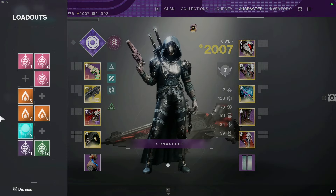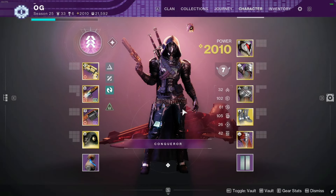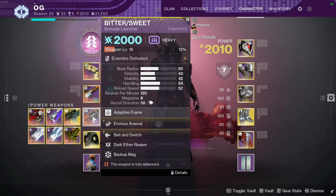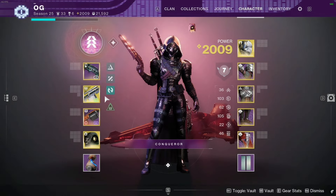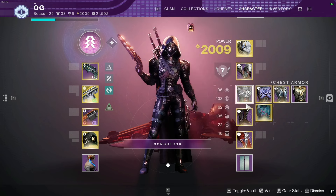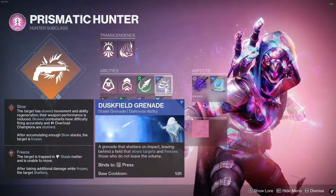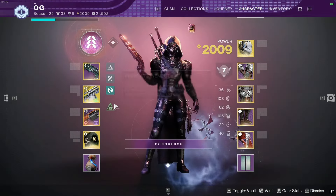At boss encounters I'll fly in with a neutral Lucky Pants setup on Warden's Law, Aberrant Action, and Bittersweet GL. For damage I swap to a Nighthawk loadout with Midnight Coup and Cloud Strike. Fragments and aspects stay the same in Prismatic — the only change is swapping to Duskfield grenade instead of Grapple for survivability and to charge the Transcendence bar.